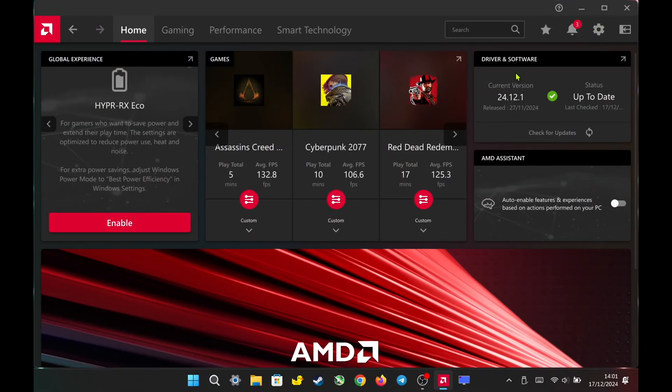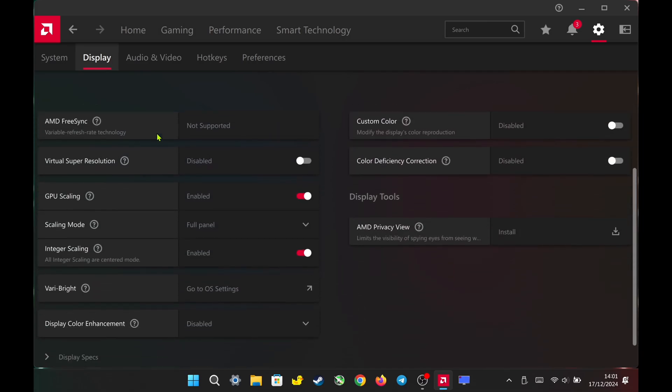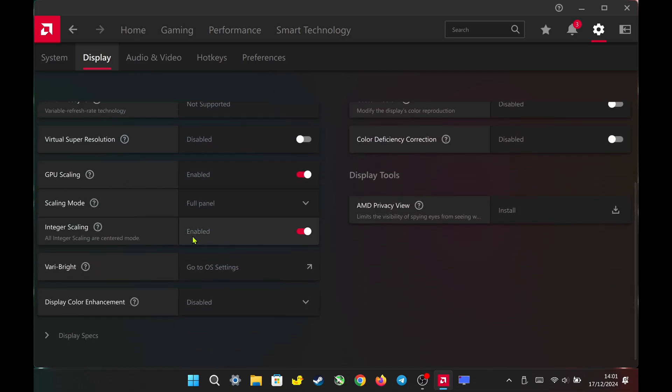In the Adrenaline software, first go to Settings under the Display section. Enable GPU Scaling, Integer Scaling, and set the Scaling Mode to Full Panel. Since I will set the game resolution to 800p, I need to enable the scaling features to prevent the image quality from becoming blurry.